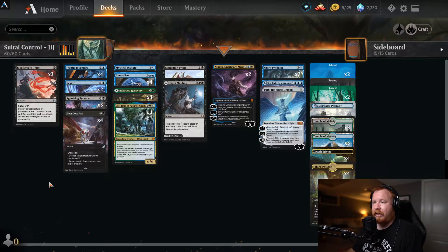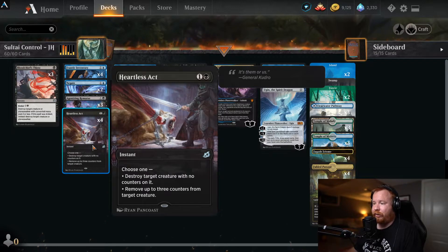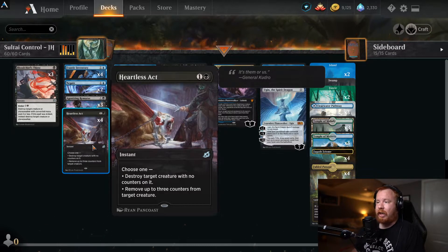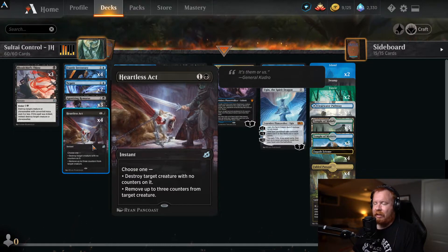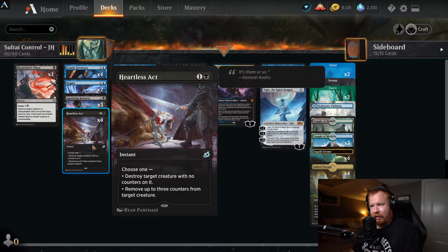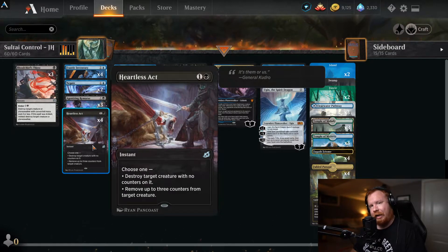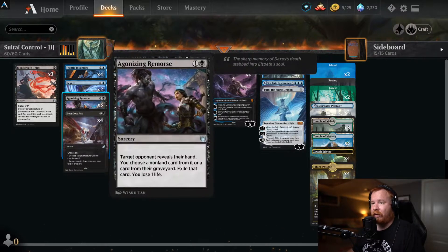In the two-drop slot we've got quite a few cards. We have the full playset of Heartless Act — one and a black, instant, choose one: destroy target creature with no counters, or remove up to three counters from target creature. The versatility is nice, though sometimes removing three counters doesn't kill a creature. But Heartless Act is still a great card.